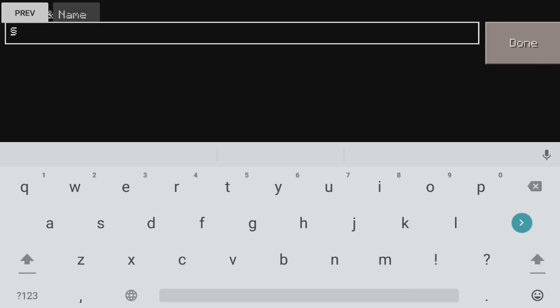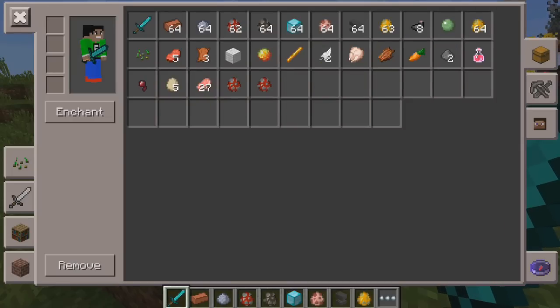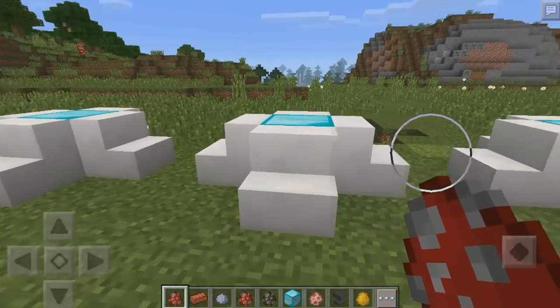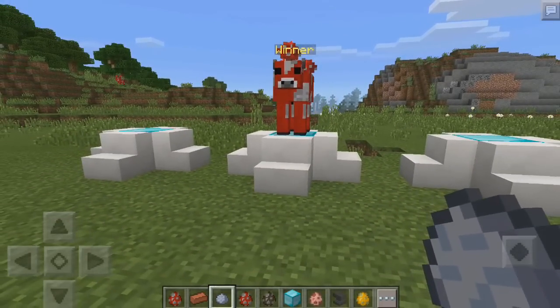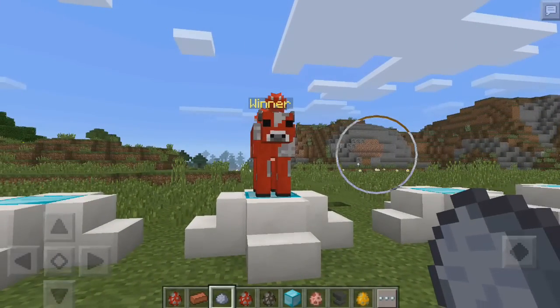I'll get a different spawn egg — there we go. Now I can place this into a little trophy case, place it down, and freeze it just like that. So now we have this one, which is a little bit better than the others because these ones have no text and this one does.